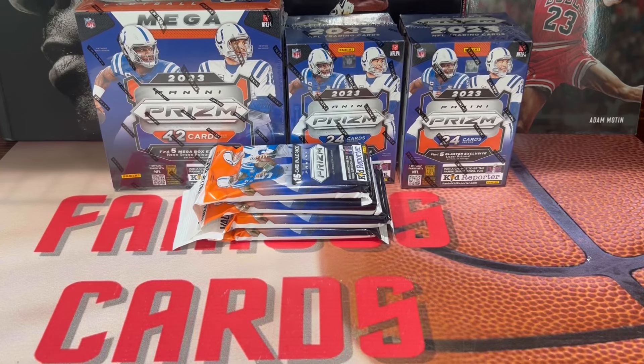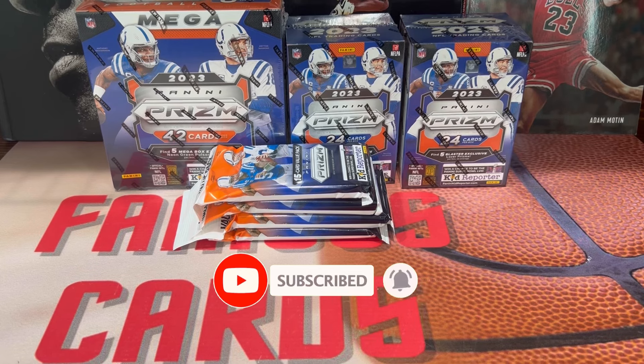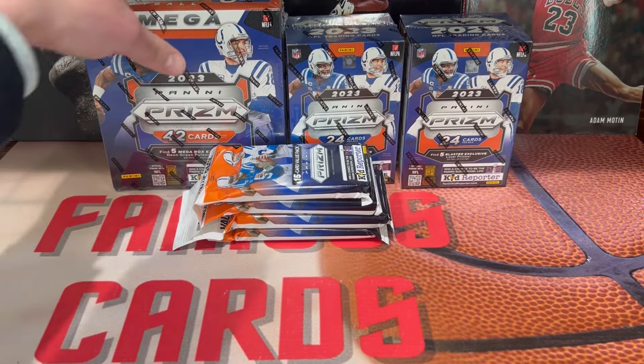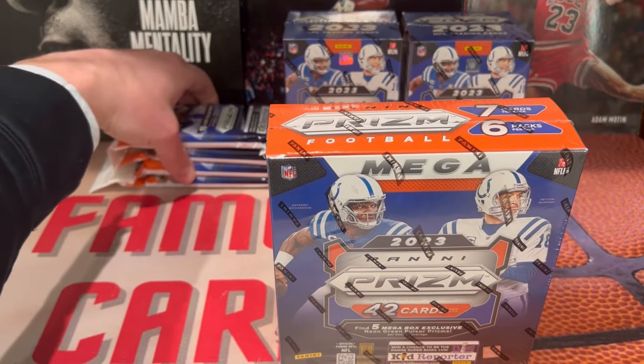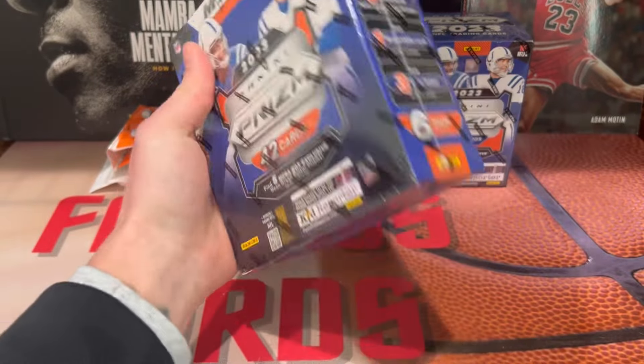Hey, what's up guys, Famous Cards here. Hope you guys are having a wonderful day. Welcome back to the channel. In this video we're going to see which Prizm format has the better pulls. We've got a mega box, two blasters, and four value packs — all bought at Walmart. We'll start with the mega first, then blasters and value packs last. In these you're looking for the neon green pulsars.